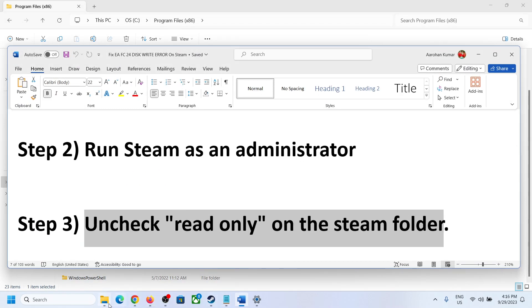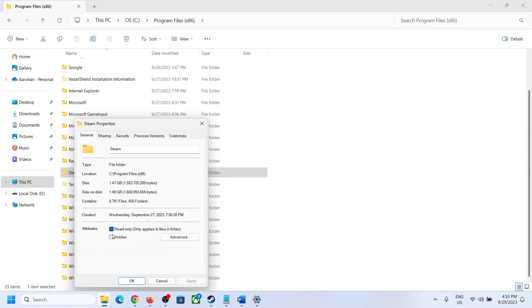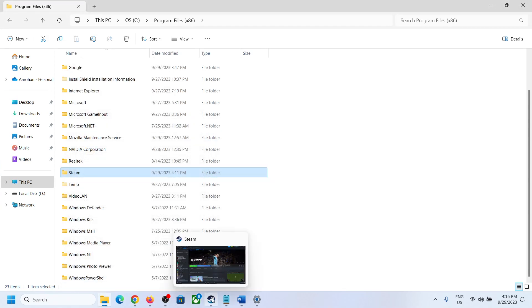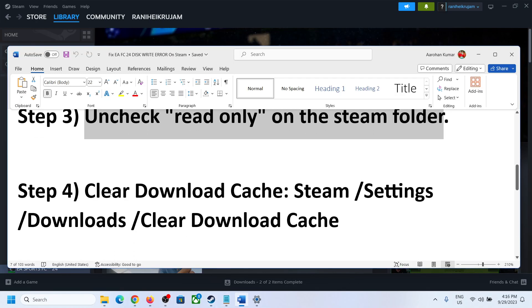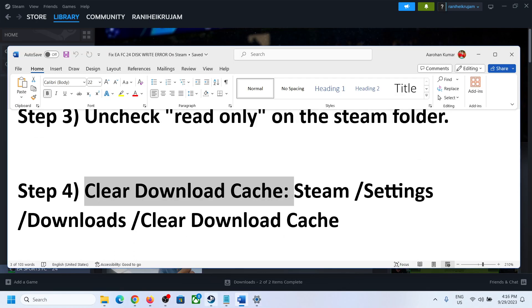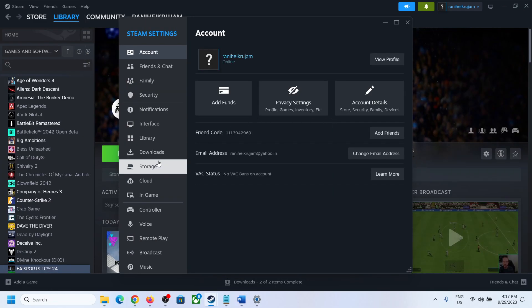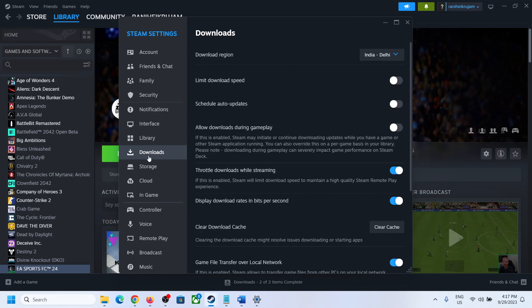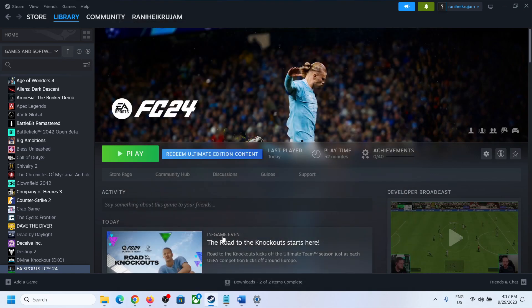If you are still facing the problem, you can put a check back on the Read Only option and try to install. The next step is to clear the download cache. Go to Steam, click on Steam at the top, then click on Settings, go to Downloads, and you will see an option that says Clear Download Cache. Click on Clear Cache, and once that is done try to install or update the game.